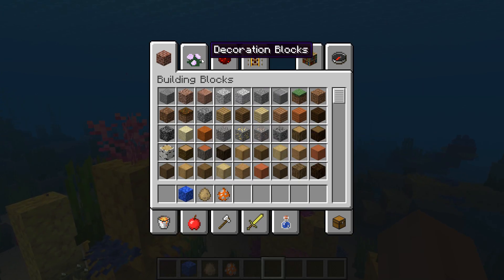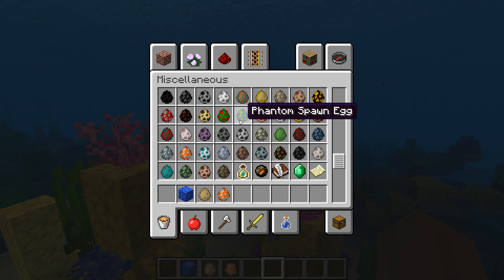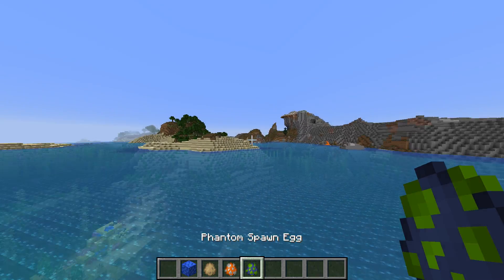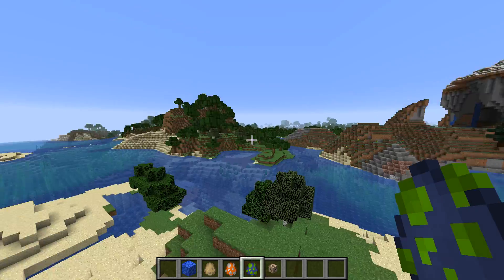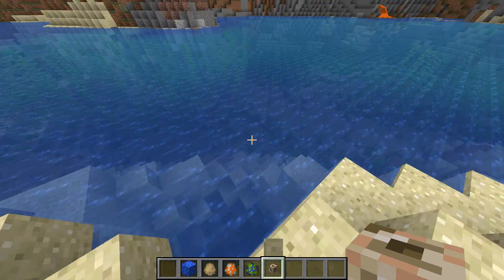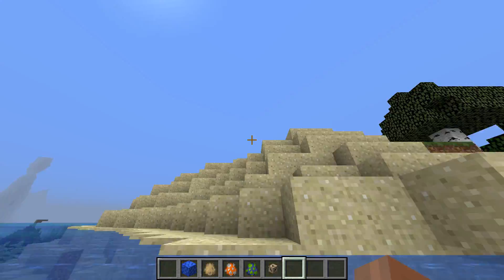Let's just check out some of the new mobs. I'm sure you guys already know the new mobs. We got the phantoms — these are the new bad guys, the new monsters. Also, we have conduits. Still a little confused on what these do, but I'm sure they have important purposes. They're kind of mysterious.